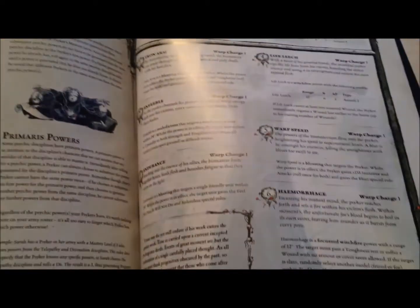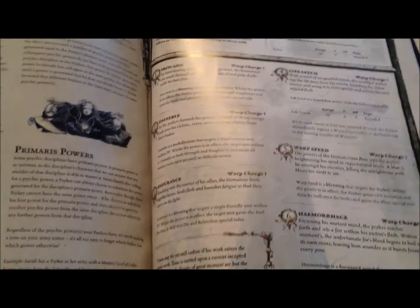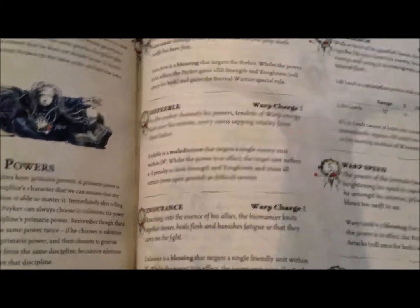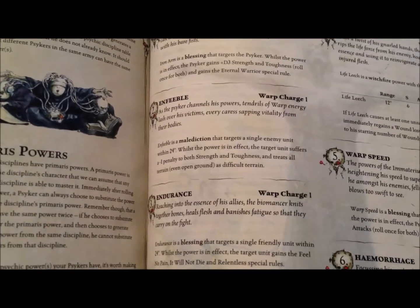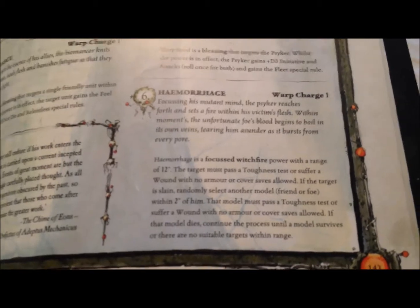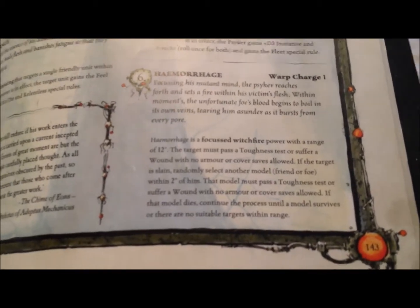The Librarian has now chosen his psychic powers. He took from the Biomancy discipline — because Codex Space Marines can choose any discipline, which I hate. He took Enfeeble, which lowers the strength and toughness of the enemy, and also treats open ground as difficult terrain. Then there's the sixth power — pause the video and read it, I'm not going to read it out loud.